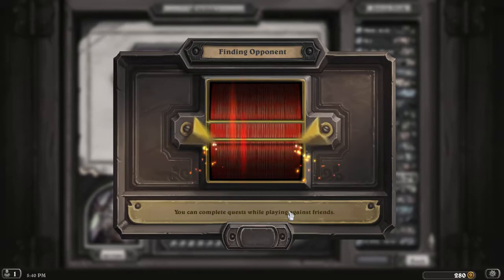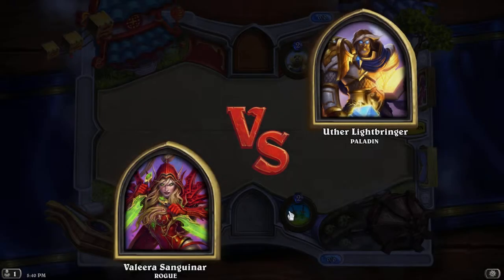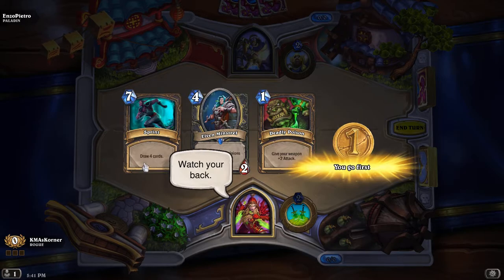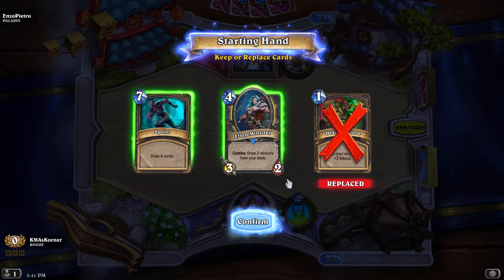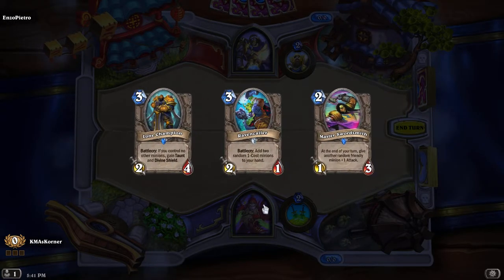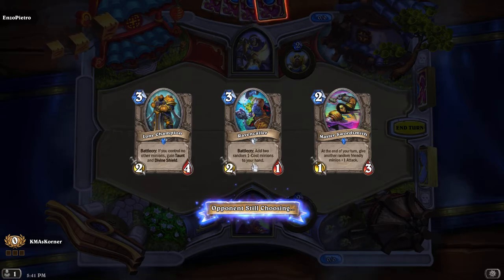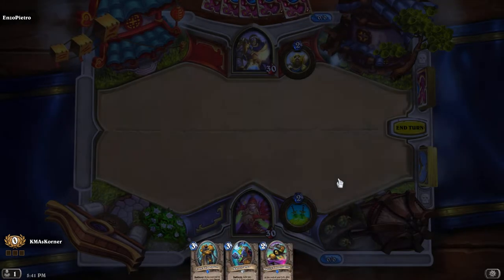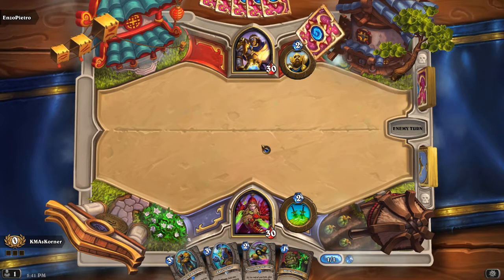Now instead of playing against a computer, I'm playing against somebody, so it may take a little bit longer. I won't fight with honor. I'm going to get rid of that because I'm not going to have a weapon. Combo draw two minions from your deck — let's just get rid of all of those. We need to have a minion out for this guy to be happening. We don't have a weapon to give our weapon any power.